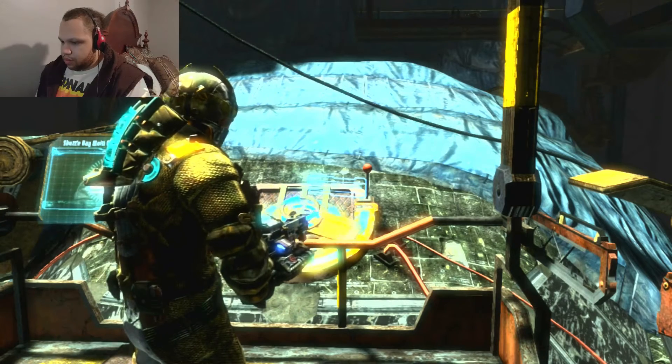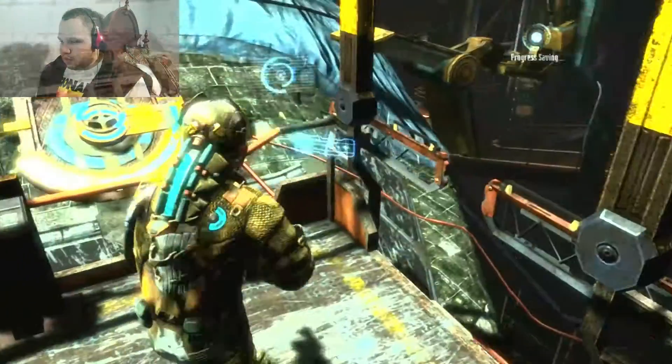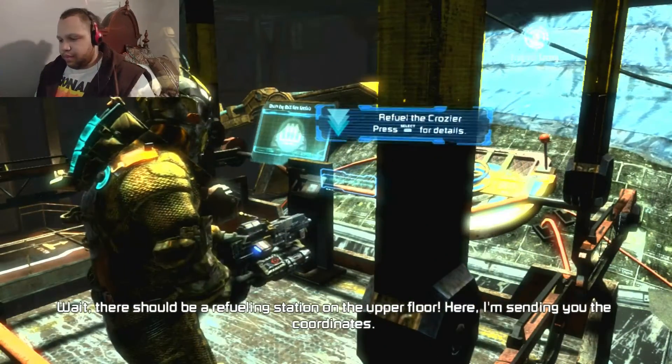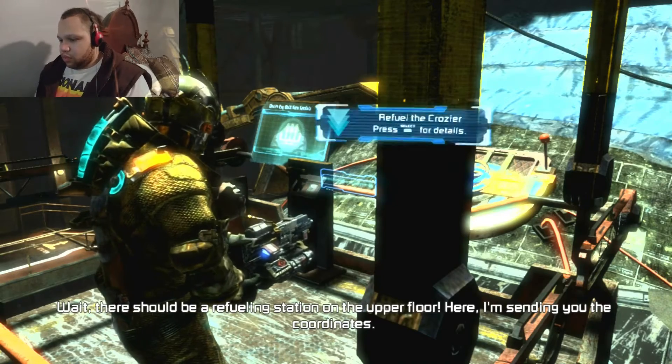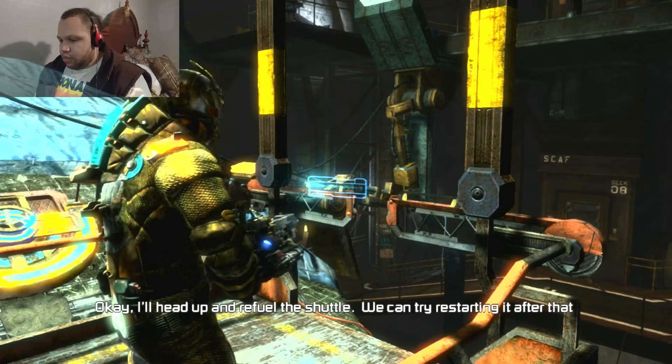I'm going to try and start her up. No good — it's out of fuel. There should be a refueling station on the upper floor. Here, sending you the coordinates. Okay, I'll head up and refuel the shuttle. We can try restarting it after that.